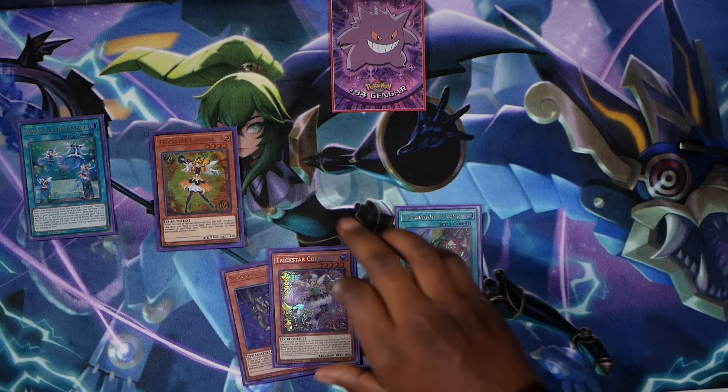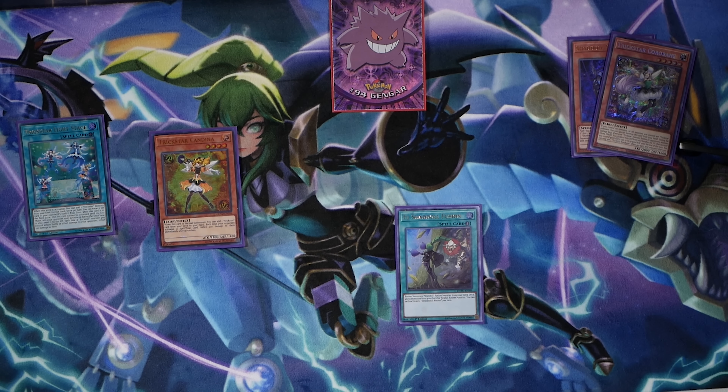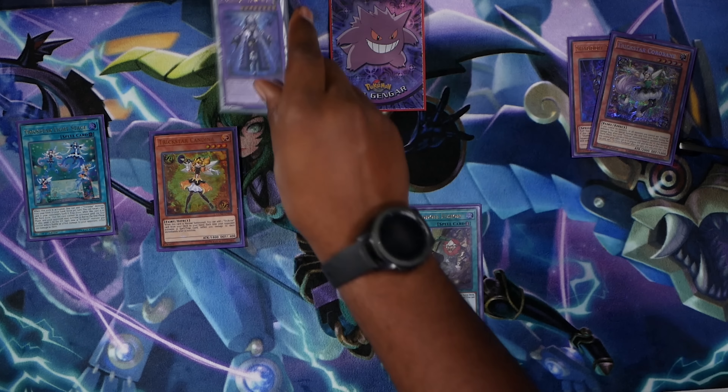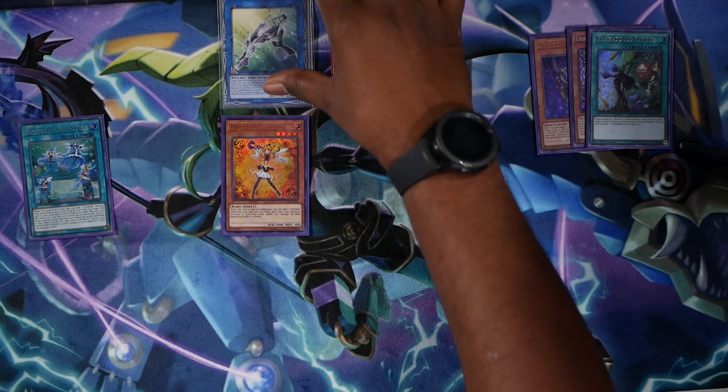The next thing I am going to do is activate El Shadal Fusion. I'm going to fuse my Trickstar Coral Bane and my Shadal Squamata into my El Shadal Construct in the extra monster zone. I want you guys to get used to summoning Construct in the extra monster zone, because there are a lot of times where you just might have to link it off into a Gravity Controller to be able to gain Construct's effect.